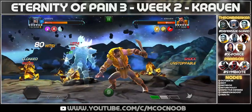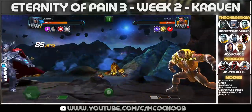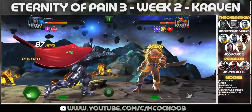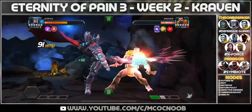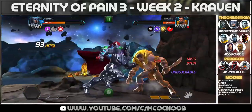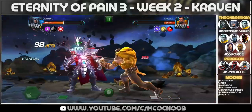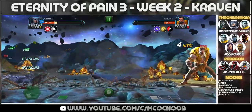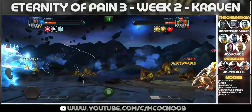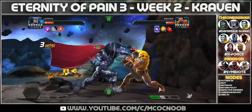Strife is a really good option for this week. For Thronebreaker, you have two objectives — Defensive Guard and X-Force — and Strife fulfills Defensive Guard. Other options are Colossus, which is already on the channel, and you can also cheese it with Doom. The Doom cheese is probably the easiest one if you haven't done Eternity of Pain before. For X-Force, Colossus also fulfills that objective, and there's also Archangel, although I would not recommend Archangel because that's a very RNG-dependent fight.